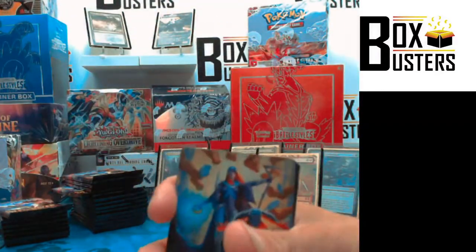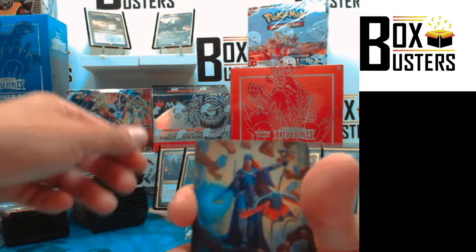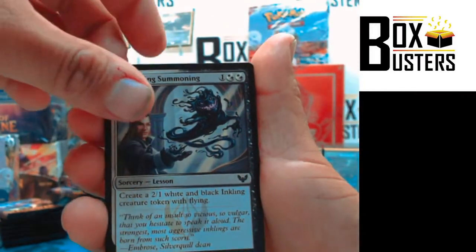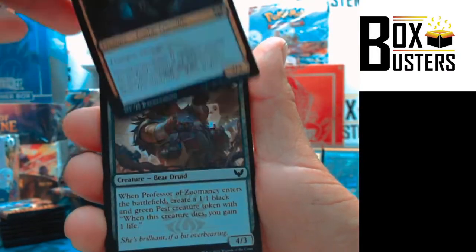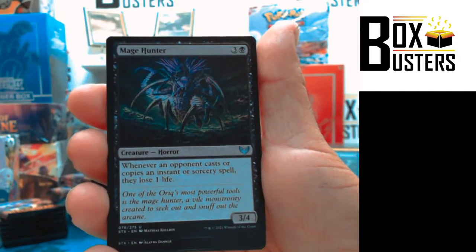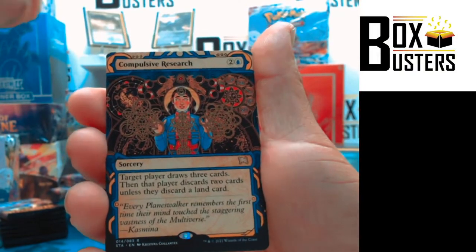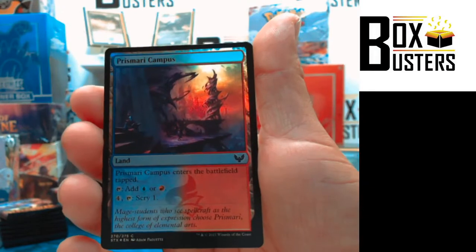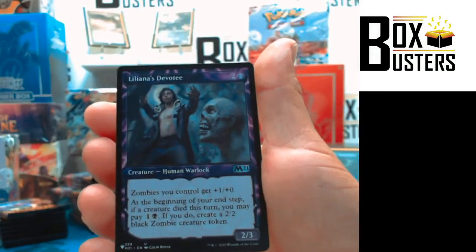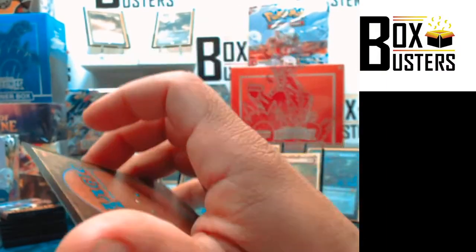Connor joined us. Next one up, welcome Connor. I think I underestimated the power of the box — the power of the set booster. Full art Island, Inkling Summoning, Specter of the Fens, Mulder and Carrick, Professor of Zumancy, Spined Carrick, Cram Session, Mage Hunter — Uncommon. Access Tunnel — Uncommon. Ingenious Mastery — Rare. A Compulsive Research, Alternate Art, Rare. And a foil Prismari Campus out back. And a Liliana's Devotee — Uncommon, from the list. That little M21 card out back.